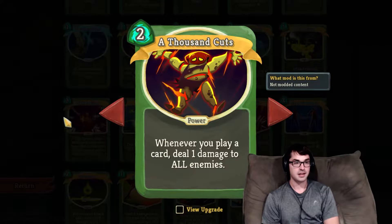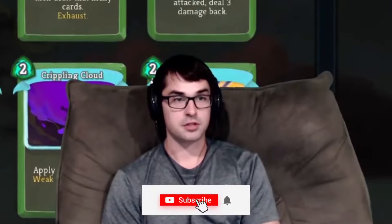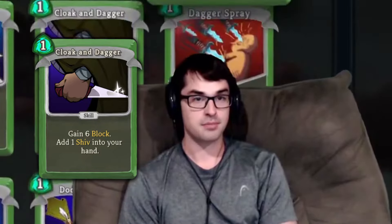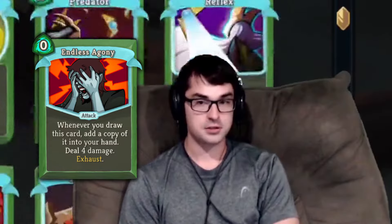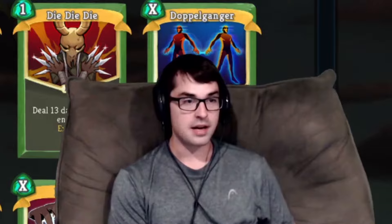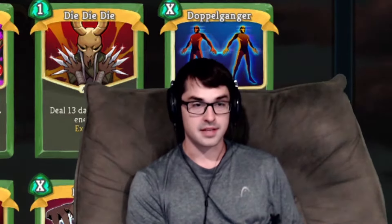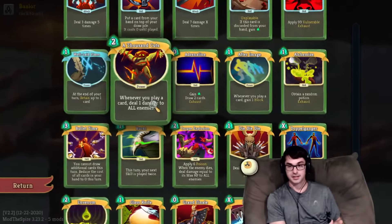For the most part, A Thousand Cuts just isn't enough damage to be worth paying two energy for. You have to really be playing a lot of cards per turn. Cards that can really support that include things like Blade Dance, giving you lots of shivs. Cloak and Daggers, also creating shivs, can be pretty good too. Things like Endless Agony or Distraction — any card that's two cards in one really helps with Thousand Cuts. Also a lot better if you have a relic like the Mummified Hand, which makes cards in your hand free when you play a power, or if you have a Snecko Eye.